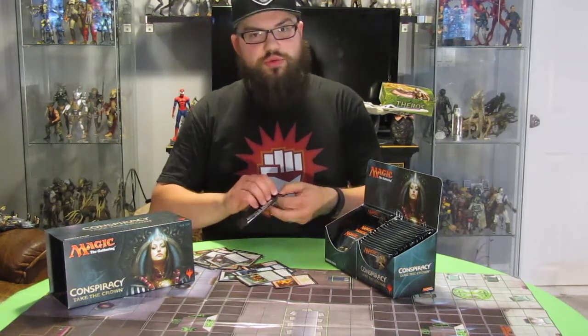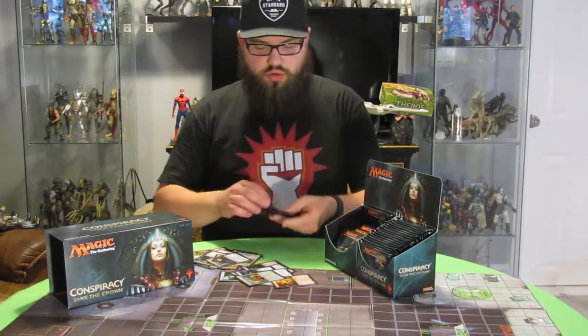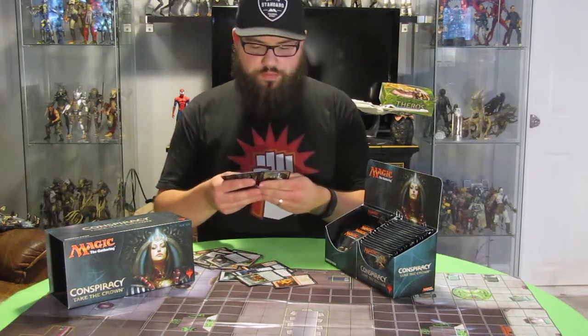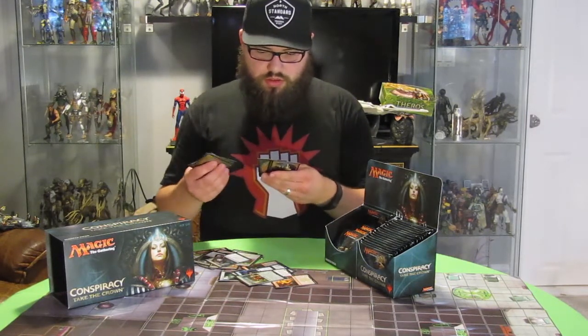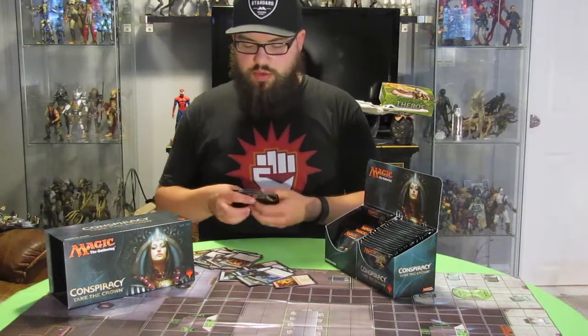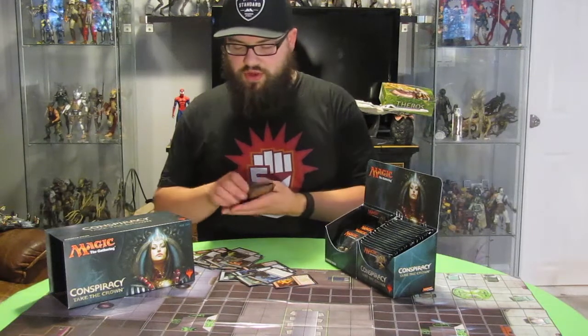So pack twelve — I think I'm doing pretty good so far. We are now a third of the way through the box. We have Gouldraz Spectre, and Weight Advantage is the Conspiracy, and that's a rare Conspiracy.